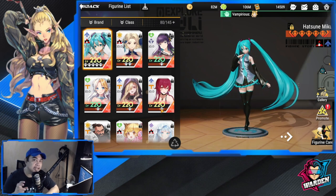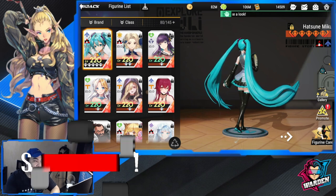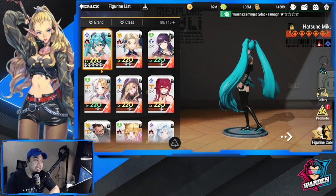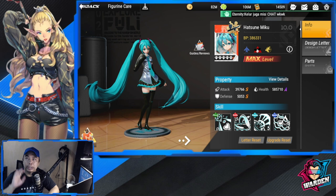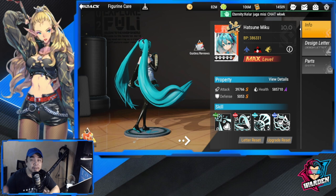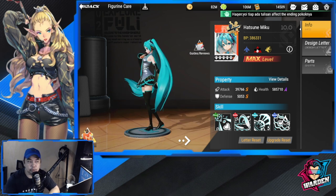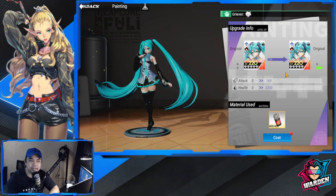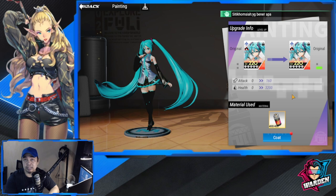When you reach level 220, the game changes a bit. For example, this figure is at level 20 and five diamonds. In figure care, you can already paint. So the endgame is reaching level 220 and five diamonds. You have to paint them in order to get an increase in attack and health. I just got this big three paint from the Miko event, so I'm going to use it now to see the difference.